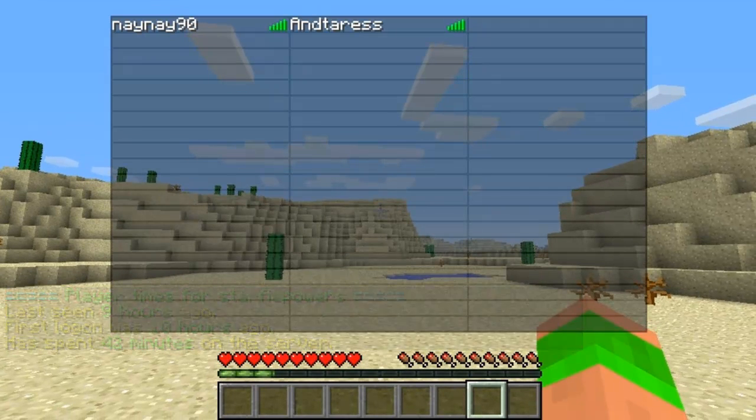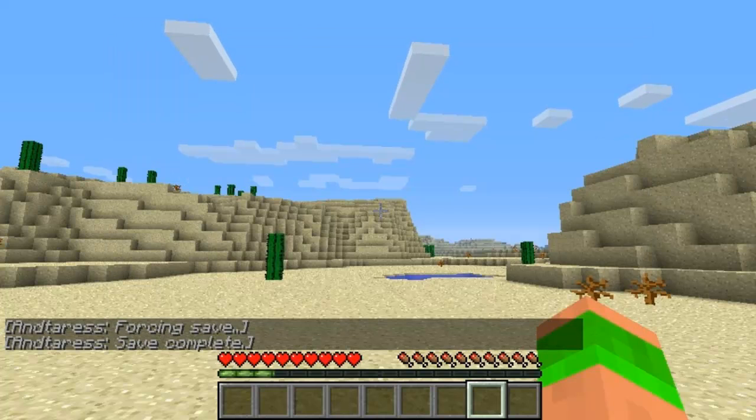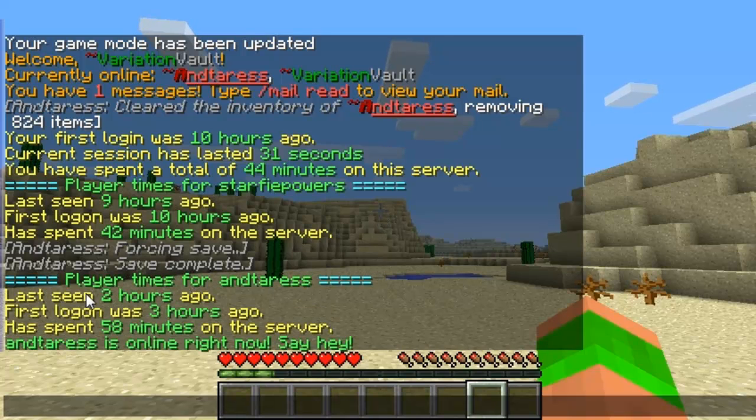You can also check who's online at the moment — I'll just check his stats quickly. I'll type slash seen and then his name, and it will bring up his stats as well. You can see last seen 2 hours ago, first login was 3 hours ago, he spent 58 minutes on the server, and he's online right now so say hi.